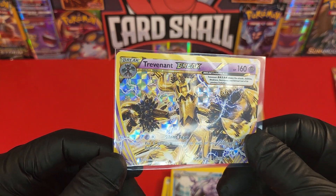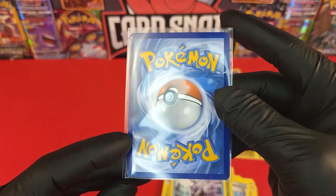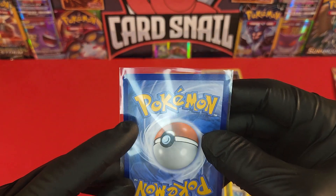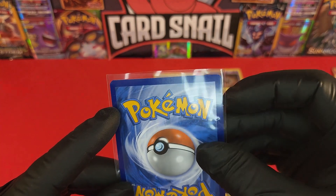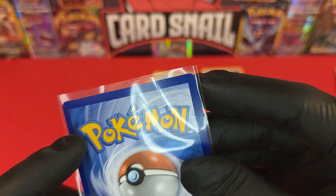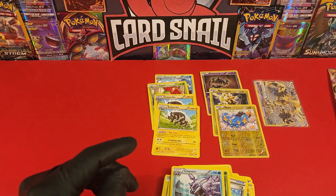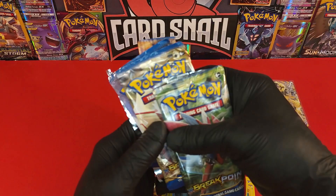So our best card here was the Trevenant BREAK card, which is not a bad card. I think it's like a $15 card at the maximum end depending on condition — if you get a PSA 10 you're up higher than that. But this card had a little bit of damage; you can see in the corners there's a little bit of burring there, so not as good as we could hope for.